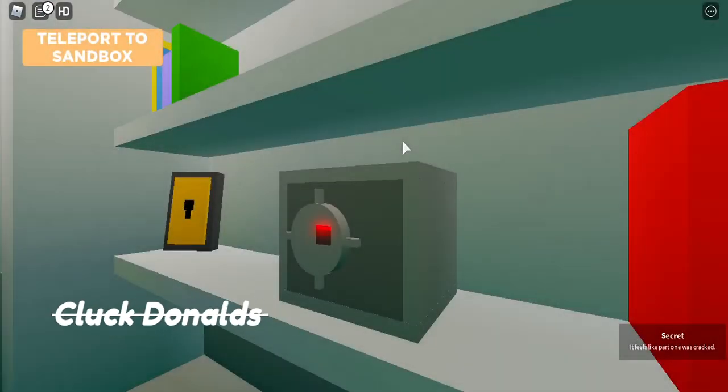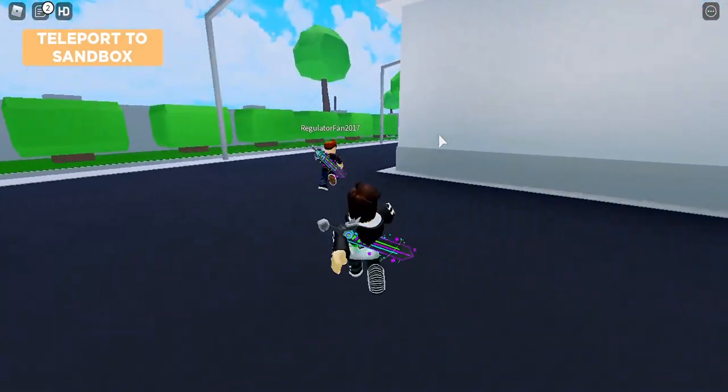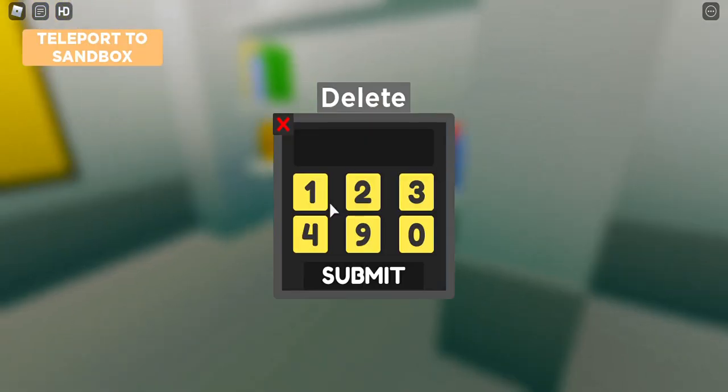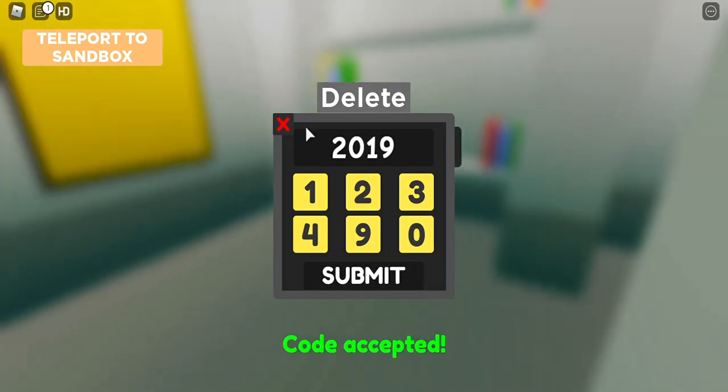So now here's a cutscene — CluckDonald's with a cross in it. And there's a safe. So now we go in and get the safe. Code crack, which is the year that Mad City was made, or CluckDonald's was put in the game — same year Mad City was named and made. So we submit that code and accept it.